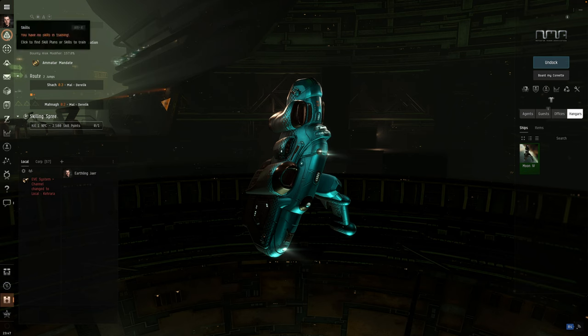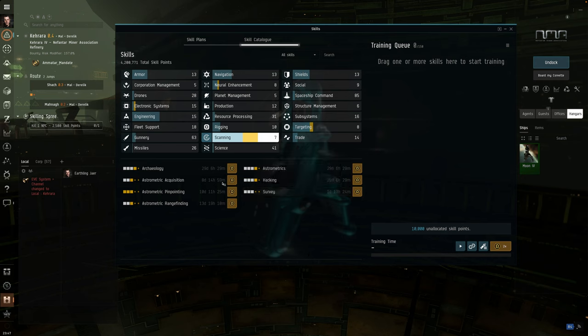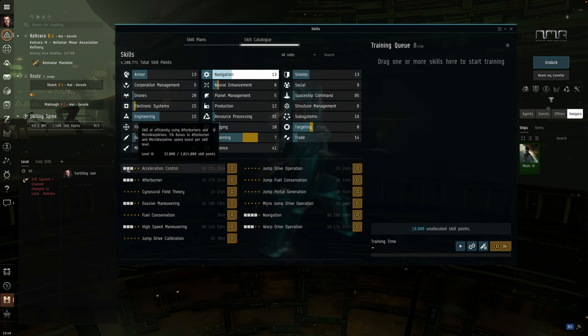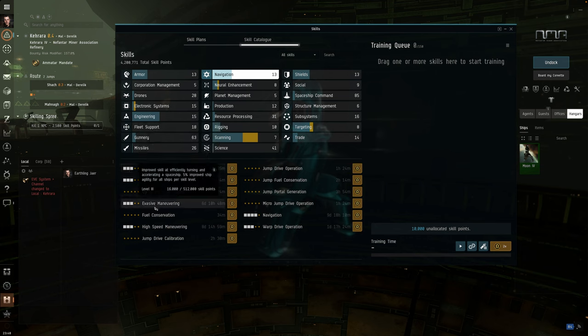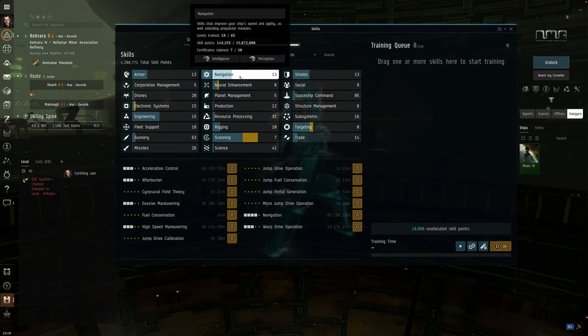One thing I missed was about skills outside of the scanning section. Every single skill there is useful — you need at least level one in all of them to get your job done. The yellow ones you won't be able to get as alpha. Beyond scanning, navigation is the next top priority. You basically want all of it. You'll want high-speed maneuvering for the micro-warp drive. You want to be going as fast as possible, turning as fast as possible, with a good align time so you can jump away from danger — because you can't tank it and you can't fight back.